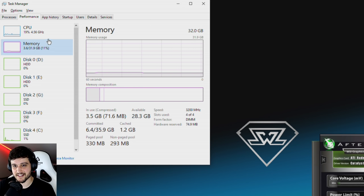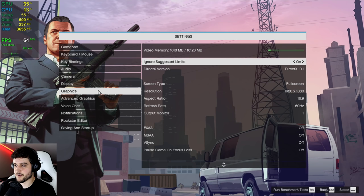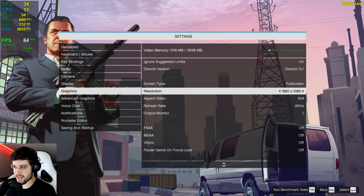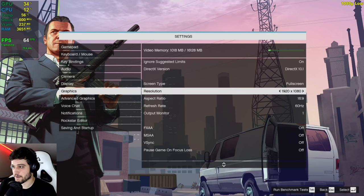Some people actually say that the game runs worse with higher-end specs. Going over the settings first, I'm playing at 1080p resolution and we're utilizing the DirectX 10.1 API, not DirectX 10 because it actually causes some weird things to happen in these older cards for some reason. And DirectX 11, well, this GPU just doesn't support it.